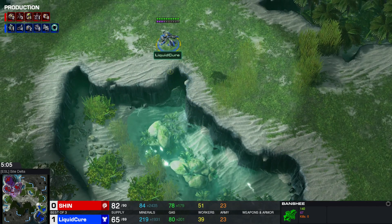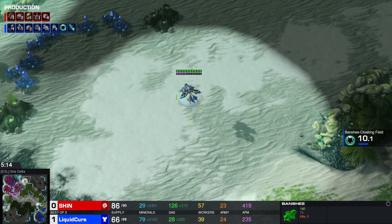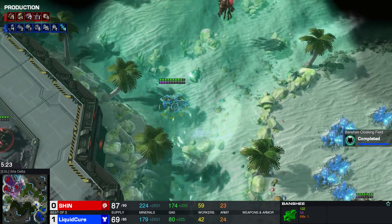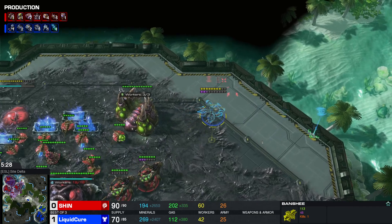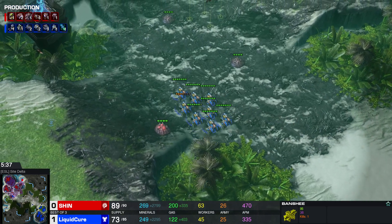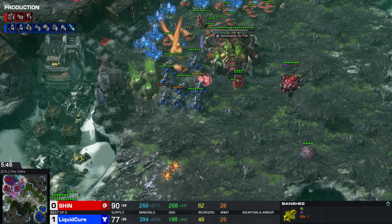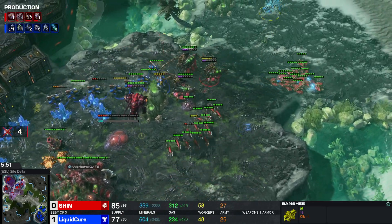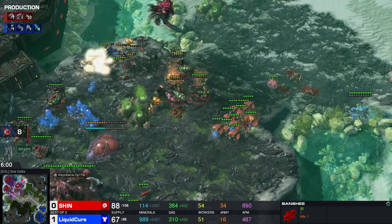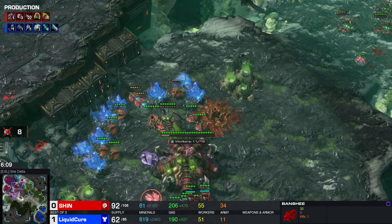Cure's going for basically the same build as last time — there's Banshees again. Cloak Banshee, with a second one on the way. Shen's got the Spore Crawlers up. He got his lair in the correct place this time though — the third base lair. Not even a single kill for that Banshee. Cure's sending in his Hellions, but there's Queens and units there. Four drones at the third base, but Cure picked off four more drones with the Banshee — his Overseer wasn't in position.